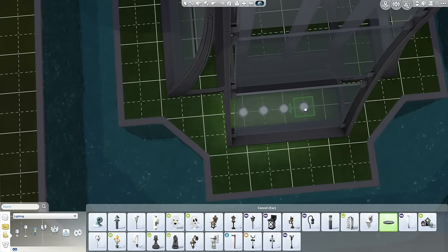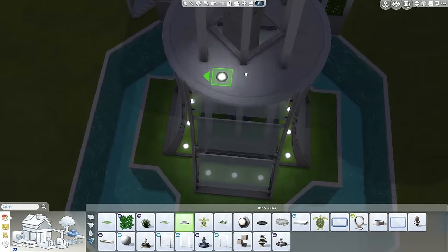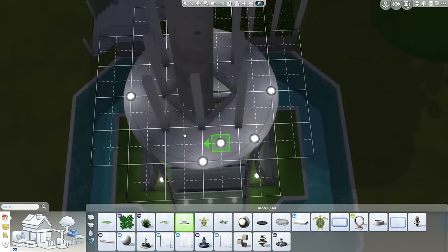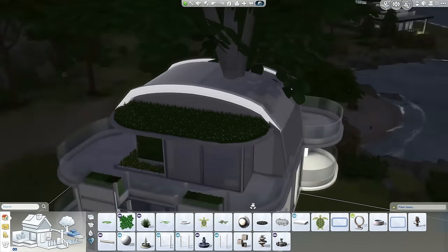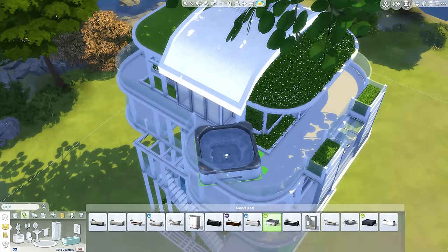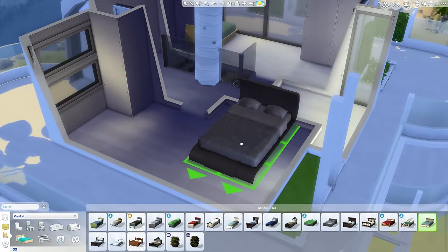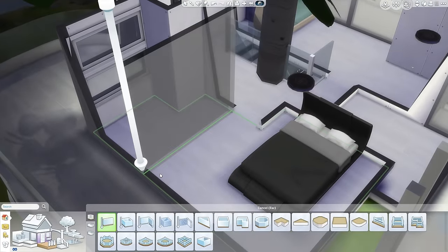Now we're down to the ground floor. This is where I had a little bit more fun with lighting on the outside - it looks really cool. I started playing around with the lights a lot more and putting them in interesting places. There's a really cool thing I do with the tree later on that I really love. I really wanted to get a hot tub in but the balconies weren't big enough and I couldn't really justify making them bigger just for a hot tub.